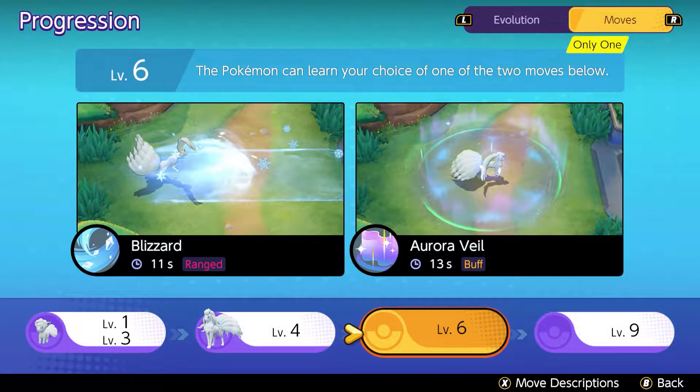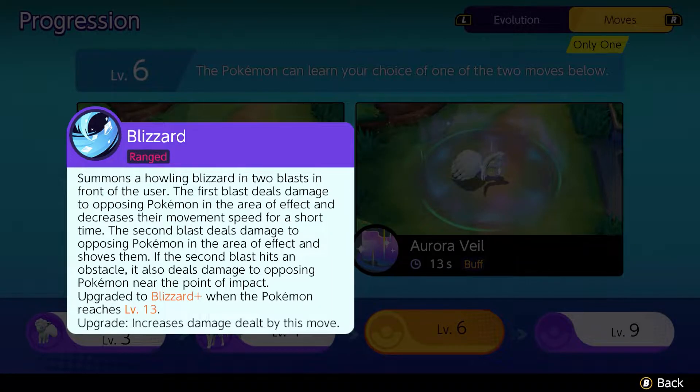The next move already comes at level 6 — quite quick with the evolution. We have on one side Blizzard and on the other side Aurora Veil. When attacking with Blizzard, we summon a name-giving blizzard which hits with two blasts in front of the user. The first blast deals damage and decreases movement speed; the second blast deals damage and shoves enemies away. If the second blast hits an obstacle, it also deals damage to opposing Pokémon near the point of impact. Blizzard Plus, unlocked at level 13, increases the damage dealt.